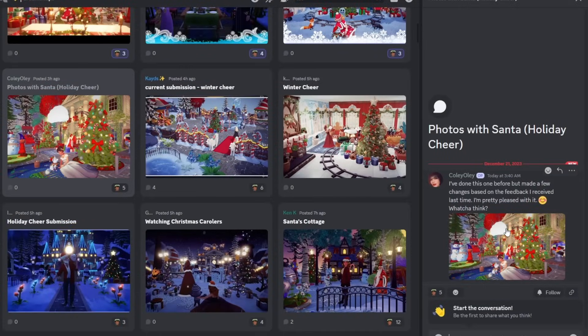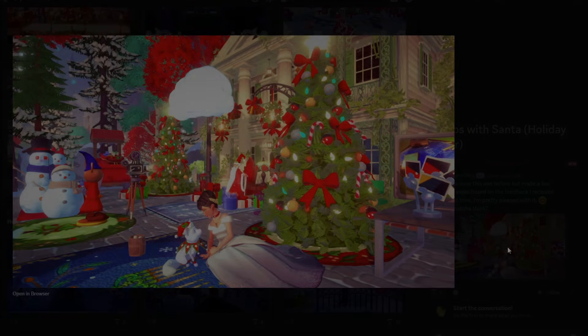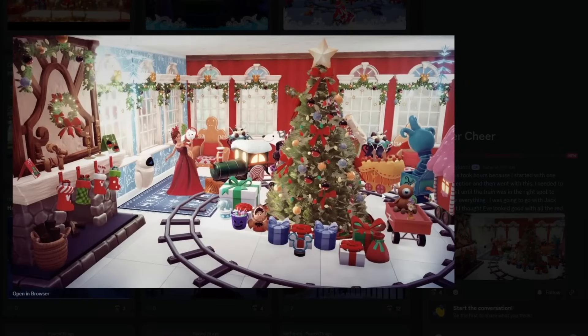Kolioli says they've done this one before but made changes based on feedback last time and is pretty pleased with it. This is cute — I love the lighting, they absolutely nailed that. They have Merlin sitting in the chair and it's like a recording setup where people are taking photos with Santa. There's a little hot cocoa down here for the player and it looks like a whole line of people waiting to sit on Santa's lap. Kolioli says it took hours because they started in one direction then switched. They needed to wait until the train was in the right spot — they were going to go with Jack but thought Eve looked good all in red. You can actually place the train inside the room, which is really cool, though it takes up almost the whole room. They nailed it — the train is in the perfect spot.